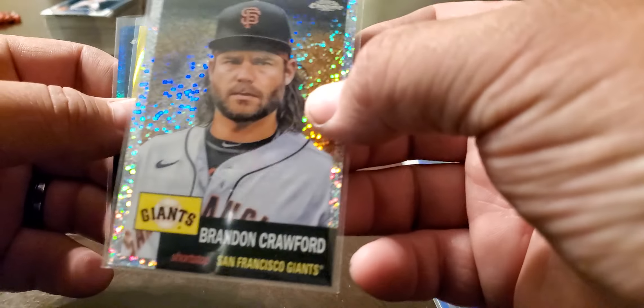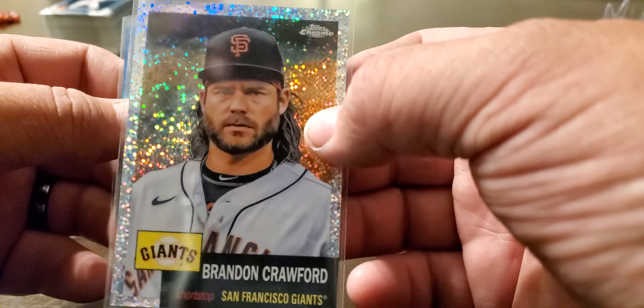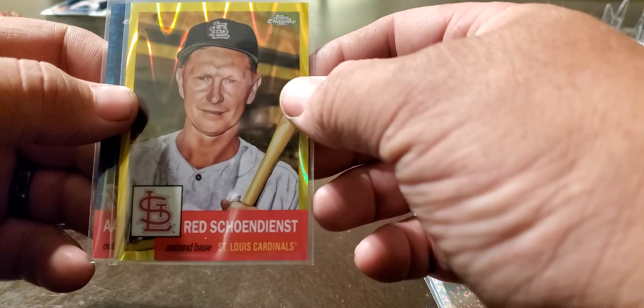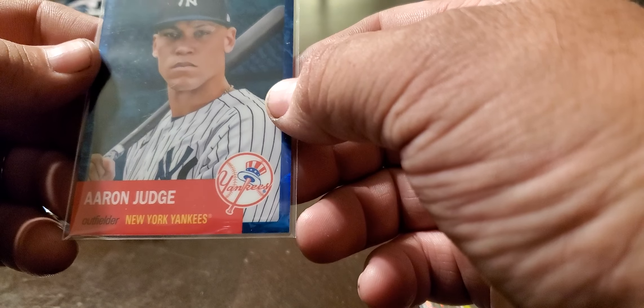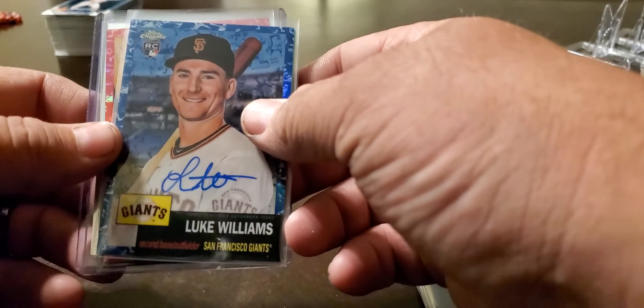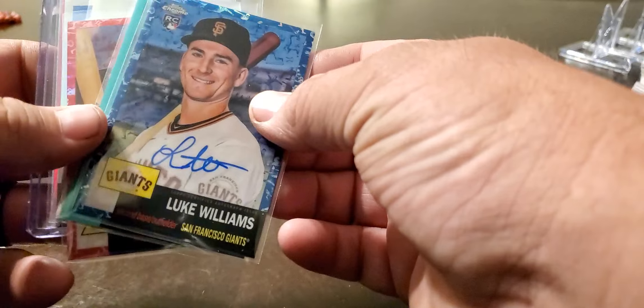In our numbered cards, we had a Drew Ellis rookie blue atomic numbered 73 out of 100 — I don't know if you can see that with the light. Brandon Crawford, looks like a mini diamond, numbered 106 out of 150. A red Shindist yellow wave numbered 180 out of 250, and an Aaron Judge toil blue, numbered 139 out of 199.